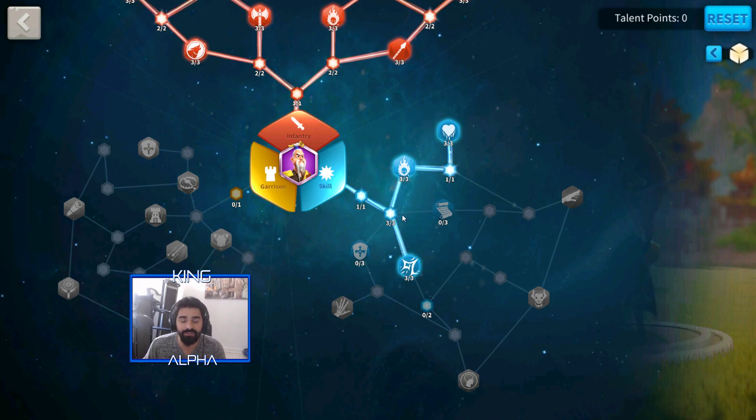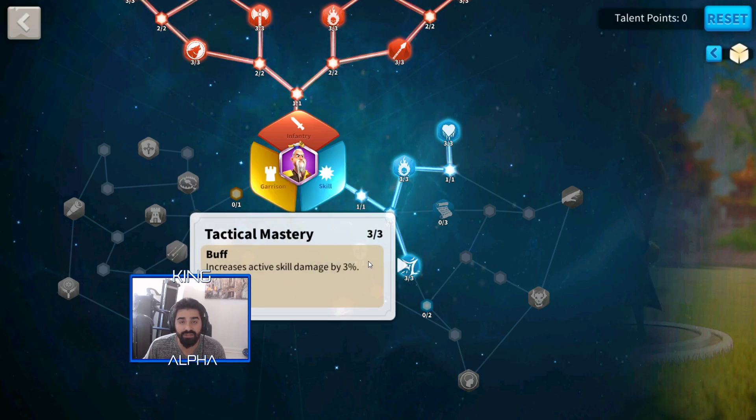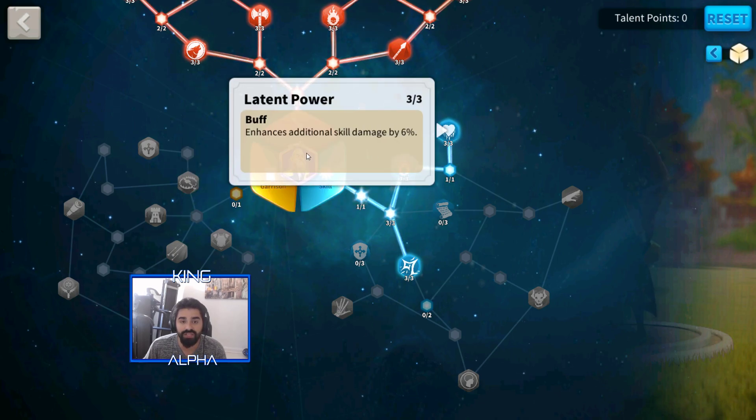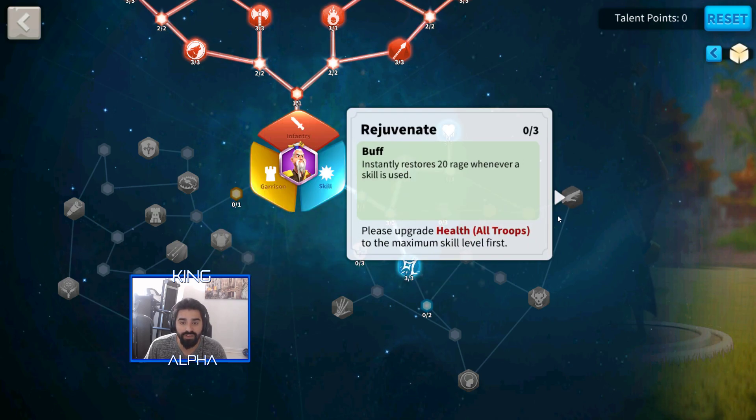At level 50 I went down this way in the skill tree — I got some infantry defense and increases to active skill damage by 3%. Then I got additional 9 rage, and enhances additional skill damage by 6%. So I'm already getting an additional 9% skill damage from talents, plus the fourth skill gives 20% bonus to active skill damage. Further down, after the primary commander uses a skill, the secondary commander's active skill damage is increased by 2% — I believe that goes up to 6%. Then there's a node that instantly restores 20 rage whenever a skill is used.